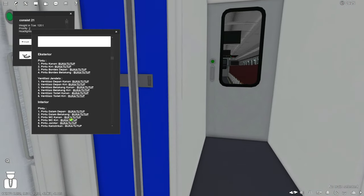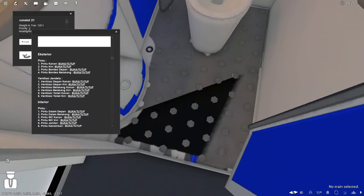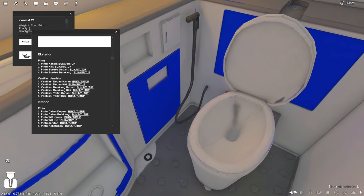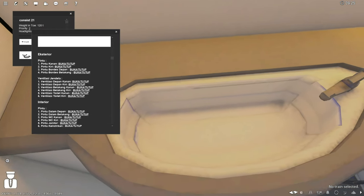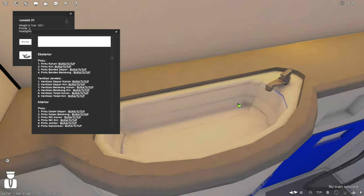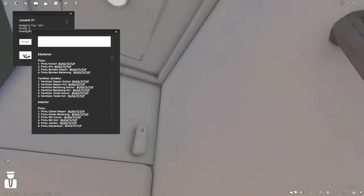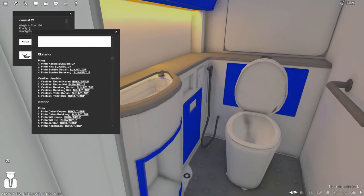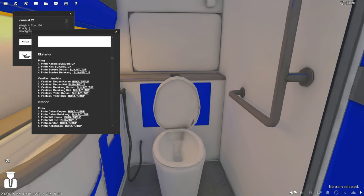WC perempuan dibuka juga — ada sedikit bug di sini. Ini adalah toilet laki-laki, ada kloset duduk, tempat cebok, dan tempat cuci kaki untuk wudhu. Ada wastafel untuk cuci muka — bisa juga untuk wudhu karena ada pijakan kakinya. Ada pengharum ruangan juga. Ada rak untuk menyimpan sesuatu dan pegangan agar tidak goyang saat kereta berjalan.